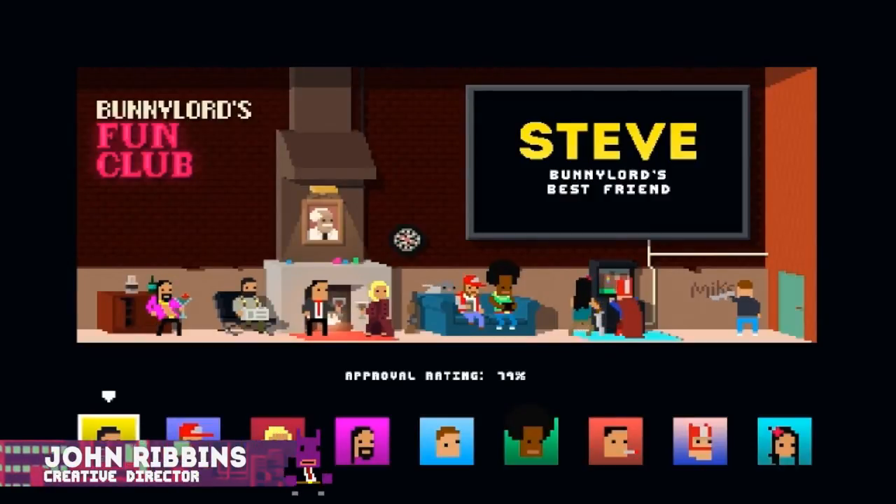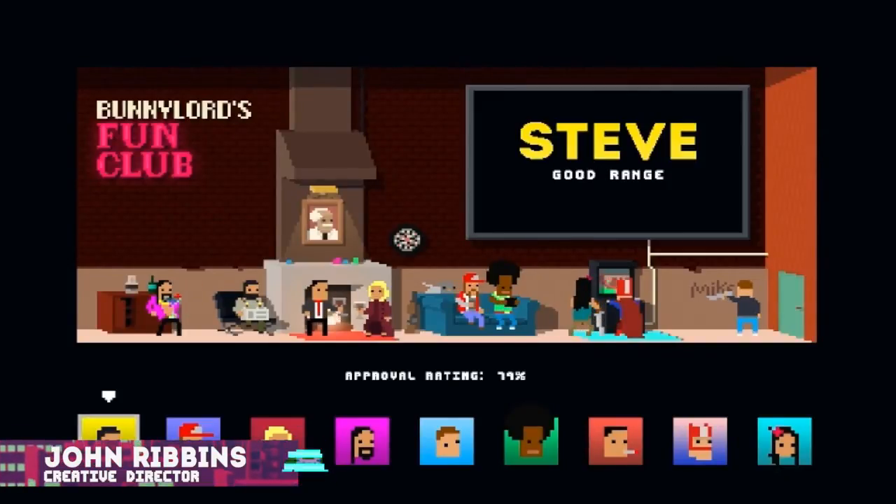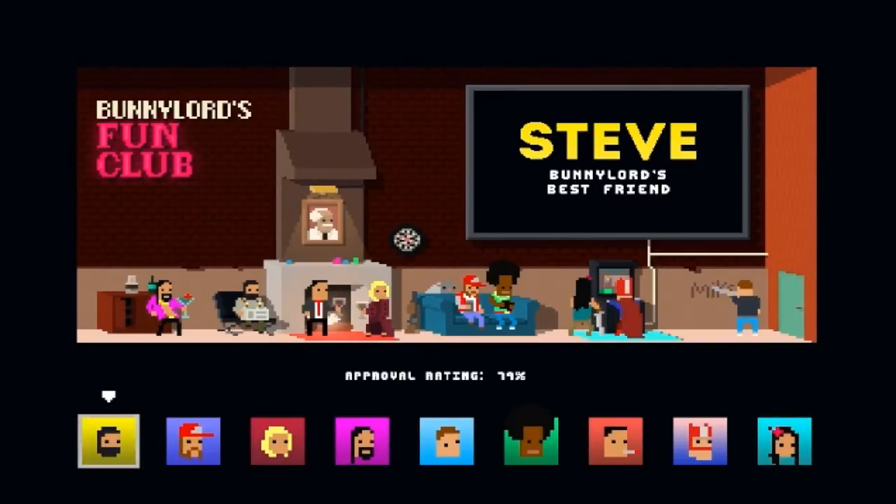This is the first part of our character introduction videos and today I'm going to be playing a little bit of Steve. Steve's the first character you unlock in the game. He's a balaclava-wearing part-time murderer and he's Bloody Old's best friend.